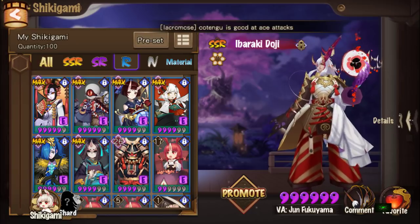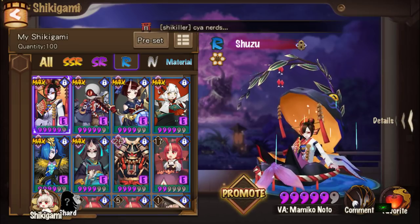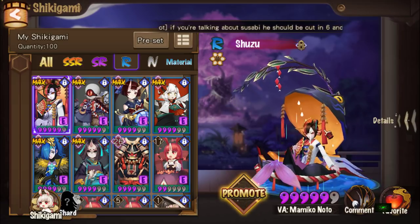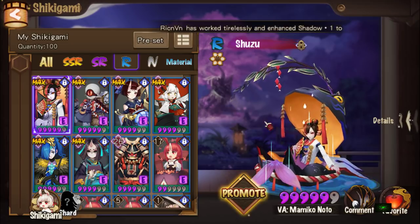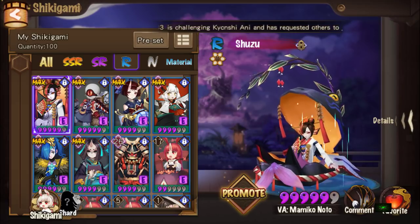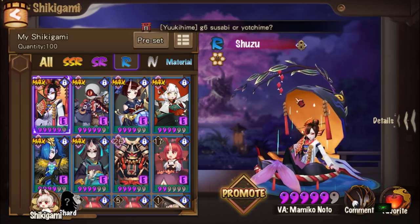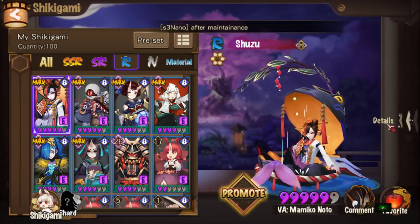Let's have a look at what I currently use. I have Shuzu — a pretty essential unit going forward in PvP; a lot of people will be using her, and she's also really good in PvE. I think moving forward, people will start with double pools for realm rate, then once they reach a certain tier or score, they'll shift to tanky Shuzu teams.